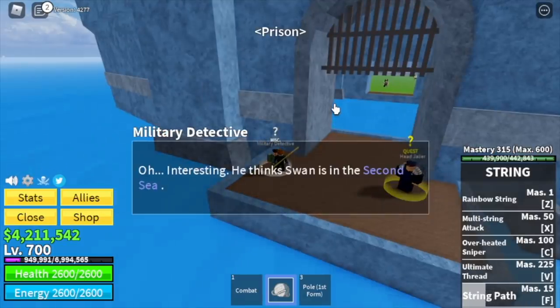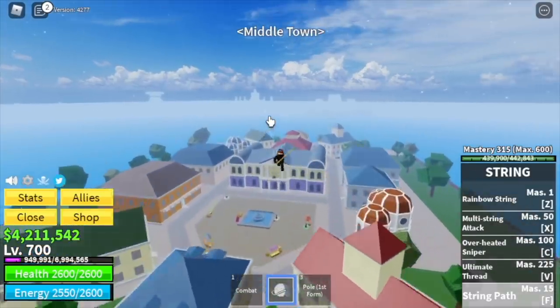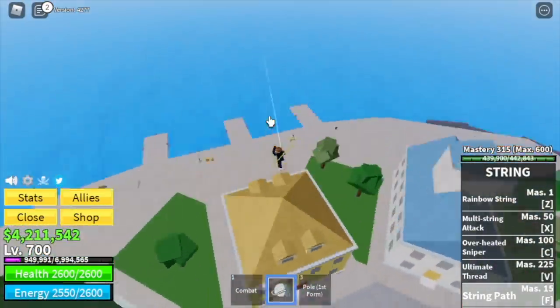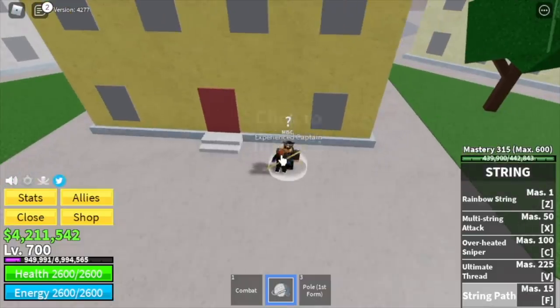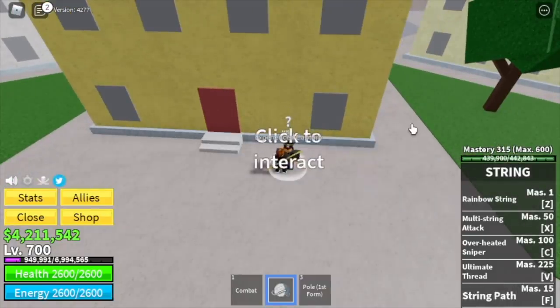After that, go back to the detective. He will ask you to go to Middle Town, located here. Talk to the experienced captain on the other side and he will send you to the Second Sea. That's it — we were able to help another noob reach the Second Sea!